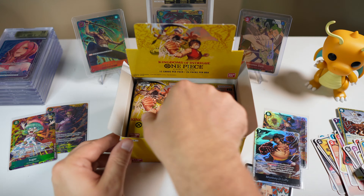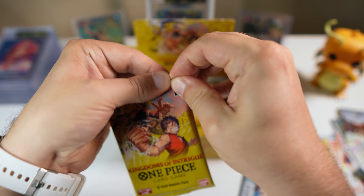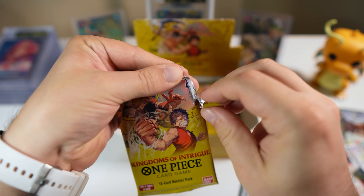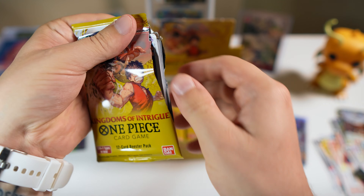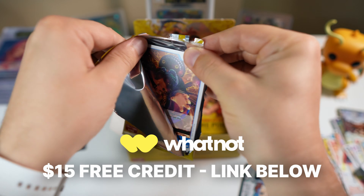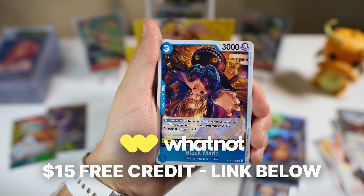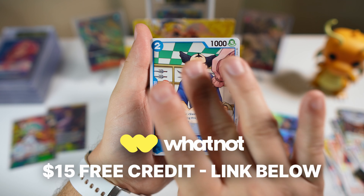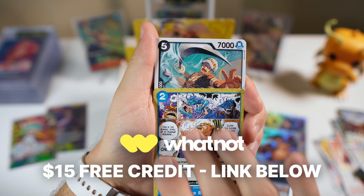We got Mr. Five. I know we pulled the leader — non-alt leader — so that was a dead pack. But let's keep it rolling. Tom, Kung Fu Dugon — oh yeah, I remember those guys. There's definitely some Alabasta themes in this set, so Kingdoms of Intrigue — that's obviously featuring the Kingdom of Alabasta.